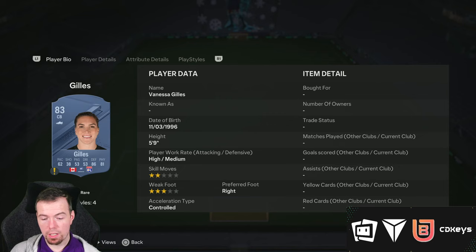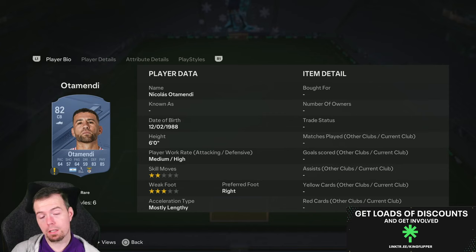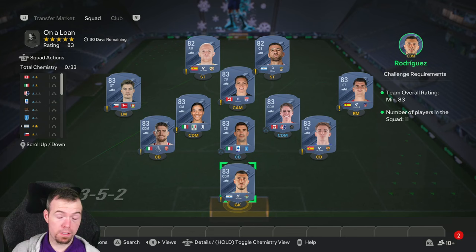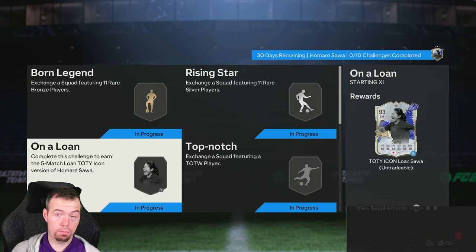Nine of your cheapest 83s - obviously you can pick whoever they are. Even your 82s are not at minimum price - Otamendi and others are 800 coins buy-it-now. You're looking at 10.6k at this point in time, roughly between 7.5k and 10.5k, plus a 12.5k reward. You do get the loan player of course, then the cost jumps up quite quickly.